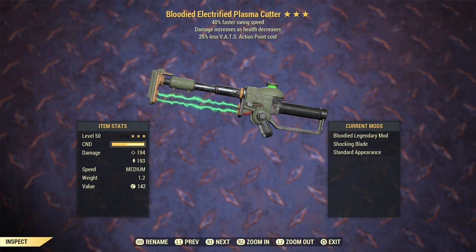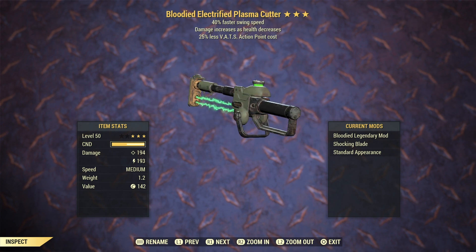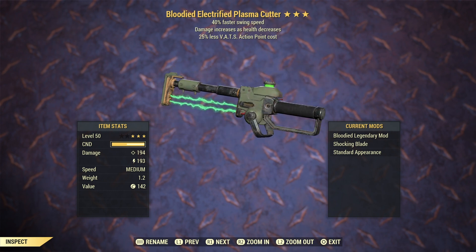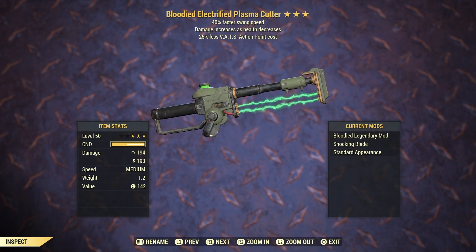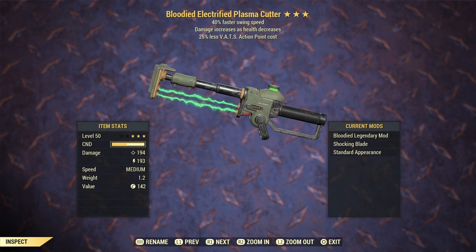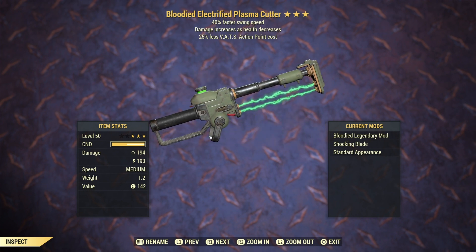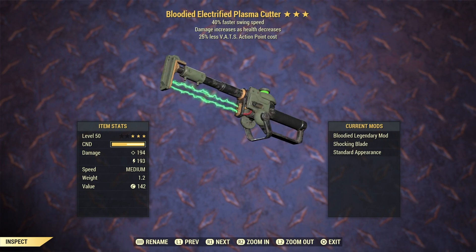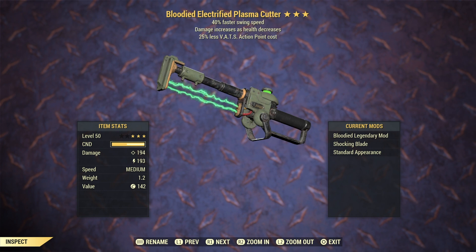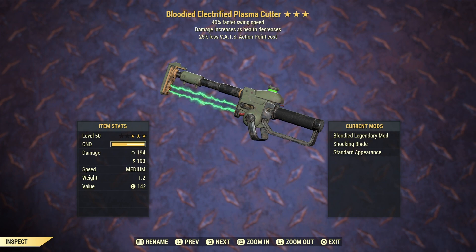The next weapon is a plasma cutter, and what we have here is a blooded swing speed with 25% less AP cost. The blooded legendary effect is one of the best ones in the game. Swing speed is always good on melee weapons, and less AP cost is also really useful on melee weapons because we are going to use this weapon in VATS. This is one of those interesting weapons where the damage is split between ballistic and energy, and it actually has really high damage.